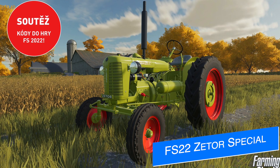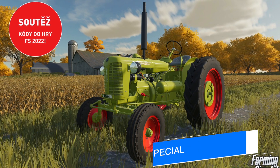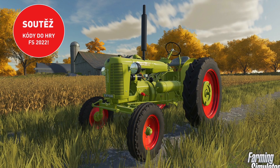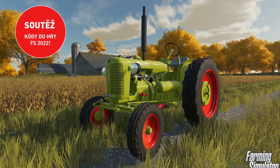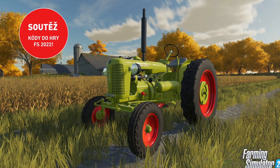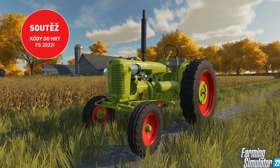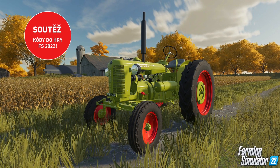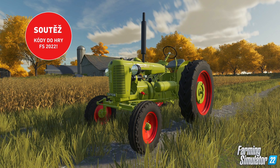Another company coming to Farm Sim 22 is Zader. However, we didn't know about this beauty right here — the Zader 25. As part of their 75th anniversary celebrations, they are preparing a contest to make all fans of Farming Simulator 22 happy. Over the next few weeks, Zader will be giving away 75 codes to get this tractor in Farm Sim 22. Check out the link below to find out how to get one.